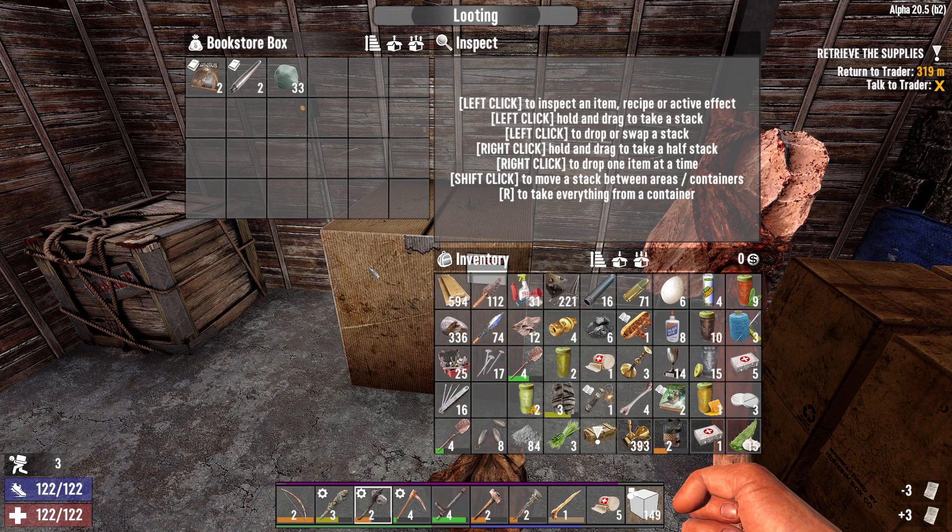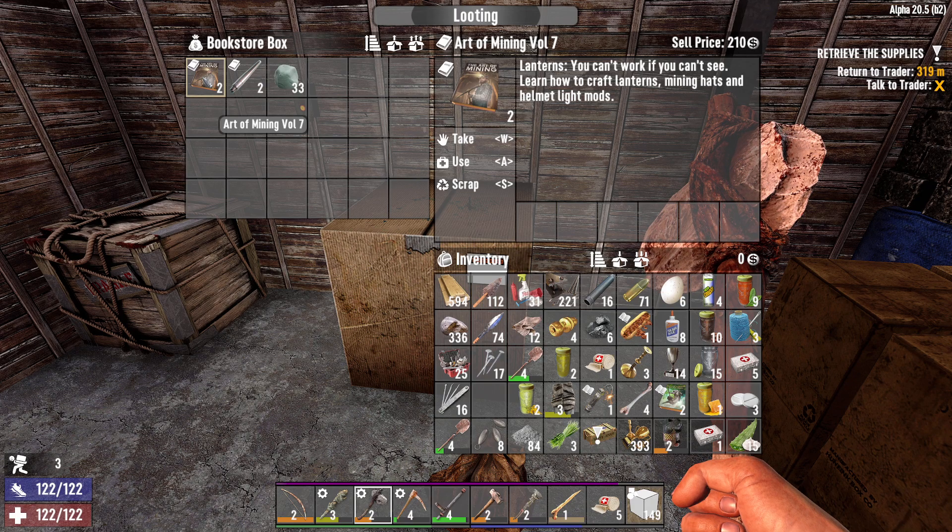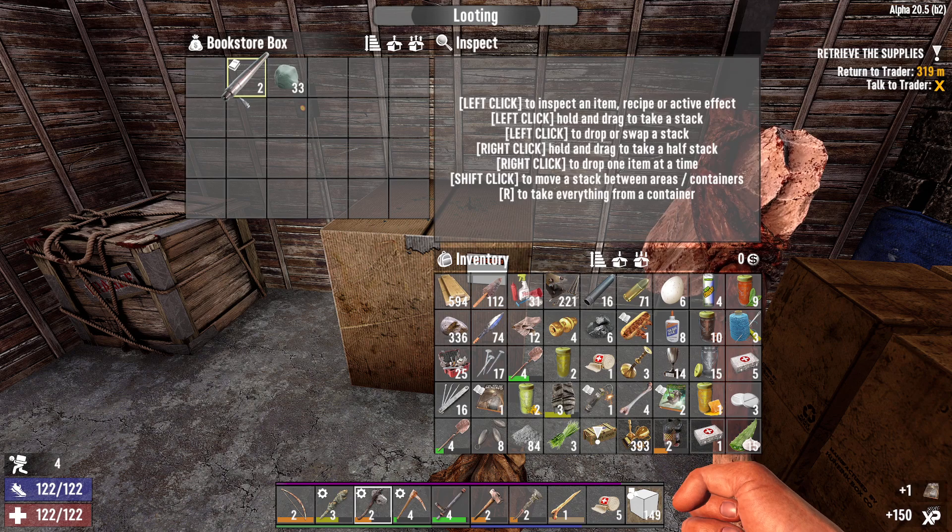It's paper here — look, we don't need paper. The art of mining — lanterns. You can't work if you can't see, well there's a fact. I'm not Stevie Wonder, wouldn't say the same. Learn how to craft lanterns, mining hats and helmet light mod — yep, we'll go with that. Let's take the book.